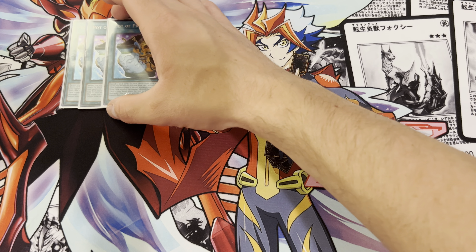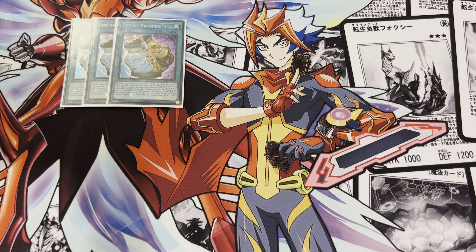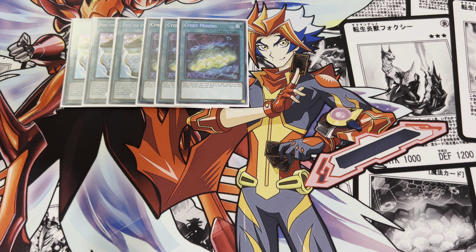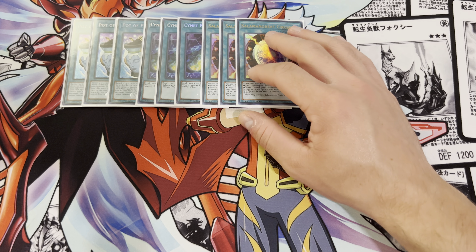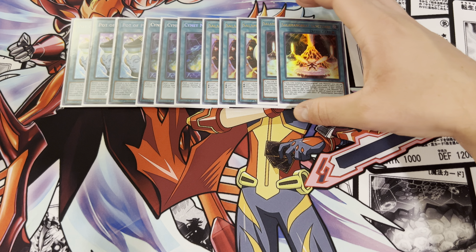We've got a playset of Pot of Prosperity, because I'm playing a lot of cards in the extra deck that we can pitch. I'm playing a playset of Cyanet Mining — you could probably play this at 2 since we have Circle. Speaking of the devil, we're going to play 3 Circle.